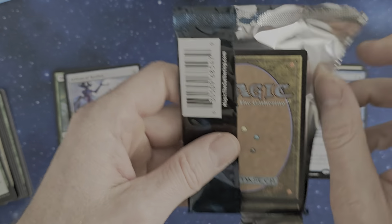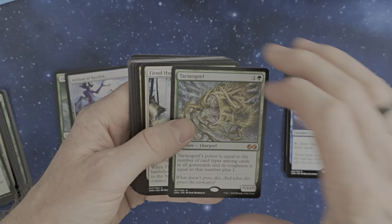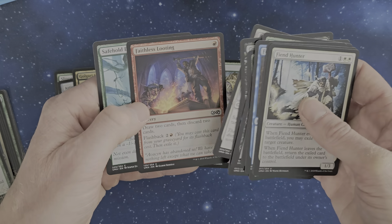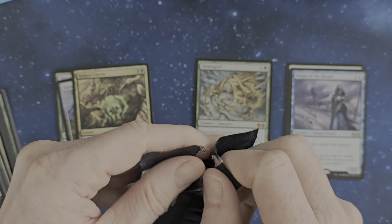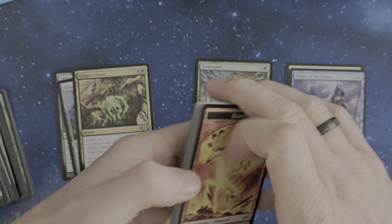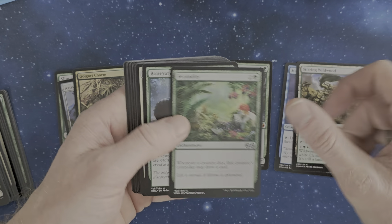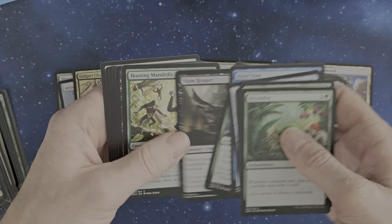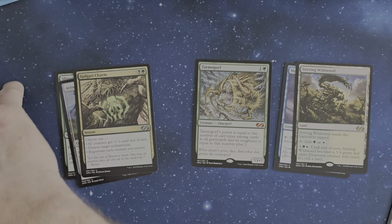Oh nice, we've got a Tarmogoyf - the old one, the original one. Golgari Charm is nice, Frantic Search as an old one, Groundskeeper, Eel Umbra, Faithless Looting - the looters always come and go. I think it's a nice setup. We've got an elemental, Beckon Apparition, Stirring Wildwood, one of the lands. Facility is a fun card and I've already played with this on several occasions - it makes the rounds rather fast. Excellent target card.